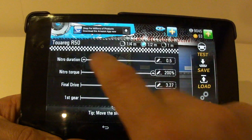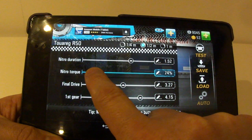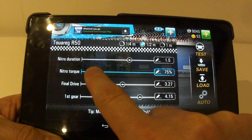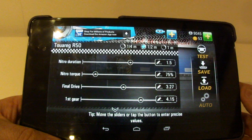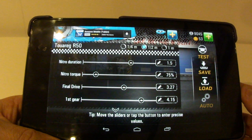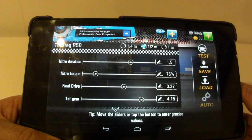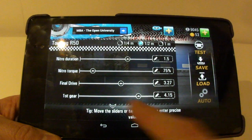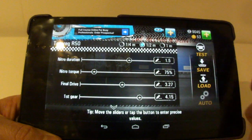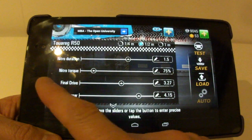If you want to change it so you get 75%, that's the sweet spot. 75% times 1.5 seconds — so 1.5 times 75 — that is about 1.22 or 1.25. So you get more total energy by having 75% for 1.5 seconds than you would at 100% for 1 second, or either of the extremes.